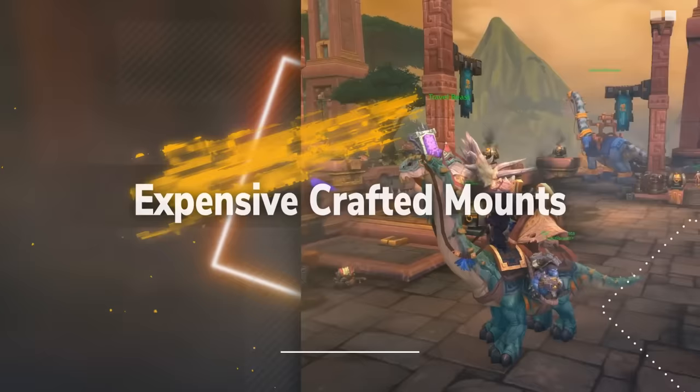The first ingredient is 12 Titansteel Bars, which are quite a pain to make. Three Titanium Bars make one Titansteel Bar, and two Titanium Ore make one Titanium Bar — meaning you need 72 Titanium Ore in total. In addition, one Titansteel Bar also requires one Eternal Fire, one Eternal Earth, and one Eternal Shadow. Ten Crystallized Elements make one Eternal, meaning you ultimately need 120 Crystallized Fire, 120 Crystallized Earth, and 120 Crystallized Shadow. Next, 40 Cobalt Ore makes 40 Cobalt Bars, which in turn makes 40 Handful of Cobalt Bolts via Engineering. Two Arctic Furs are also needed, requiring Skinning or buying from another player.